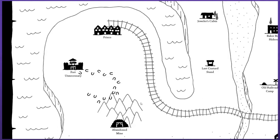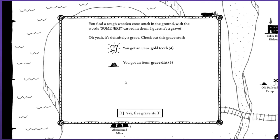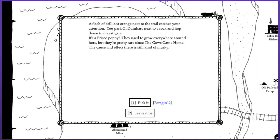You find a rough wooden cross stuck in the ground with the words 'some jerk' carved in it — I guess it's a grave? Oh yeah, it's definitely a grave. There was somewhere over on this side of things that I used a bunch of skull chips — I think it was at the hippie place, the Fort of Darkness or whatever, where people were making things out of teeth and skull chips. I wonder if there's any other purpose for those teeth, if I should keep hanging on to them. There wasn't anything very interesting that they made for me the last time.